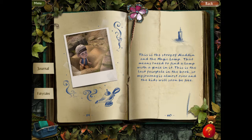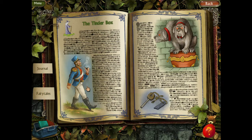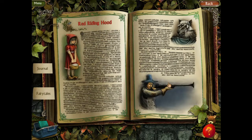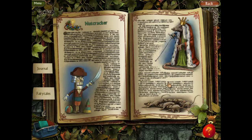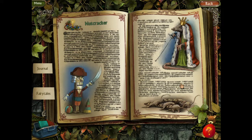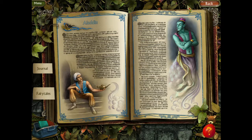This is the story of a ladder and the magic lamp. That means I need to find a lamp with a genie in it. This is the last fairy tale in the book, so my journey is almost over and the kids will soon be free. Just to recap: we started with Cinderella, Peter Pan, Red Riding Hood, Nutcracker, Rapunzel, Hansel and Gretel, the Tinderbox, and now we're on the Ladder.